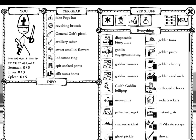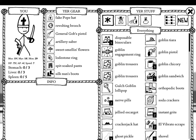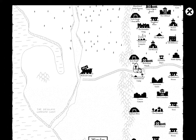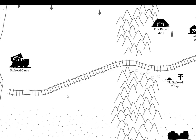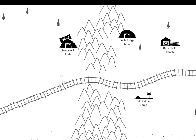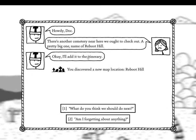So do we have anything of import to look at here? Not right now. But we now have a whole other set of stuff to look at — this is going to be intense. Let's head to the railroad camp to see what we've got. Let's stop and smell the soup — oh look, Alice has something to say! 'Howdy doc, there's another cemetery near here we ought to check out, a pretty big one by the name of Reboot Hill.' Okay, I'll add it to the itinerary.